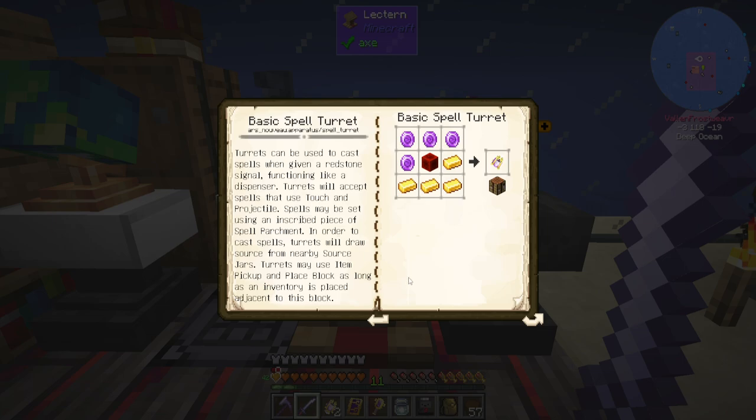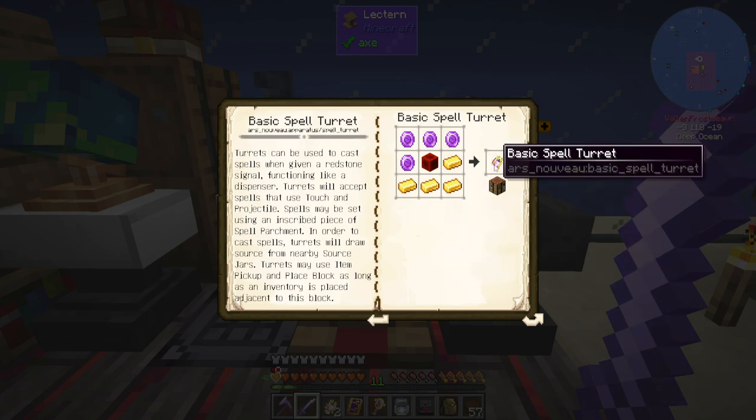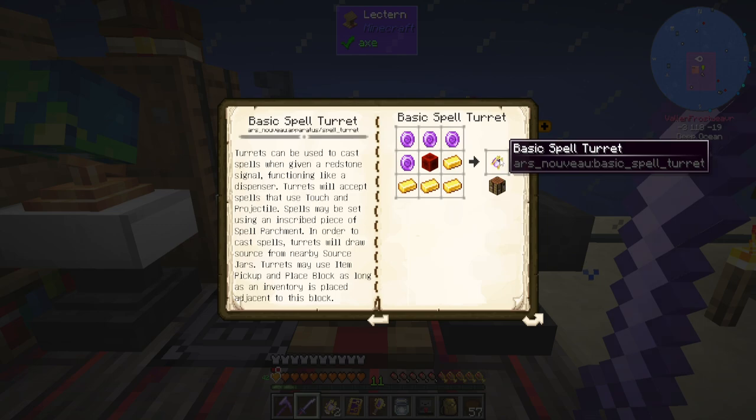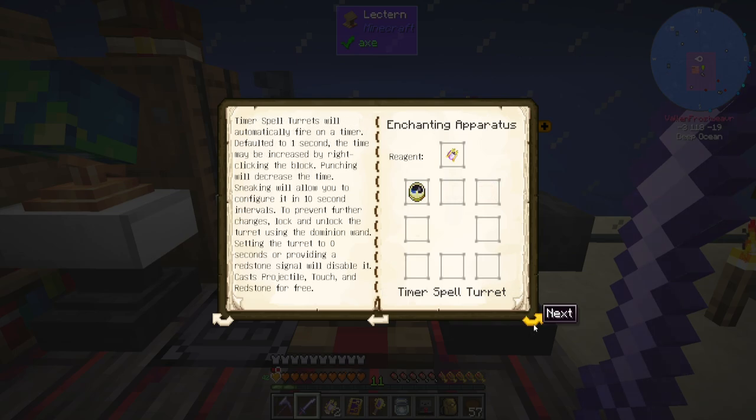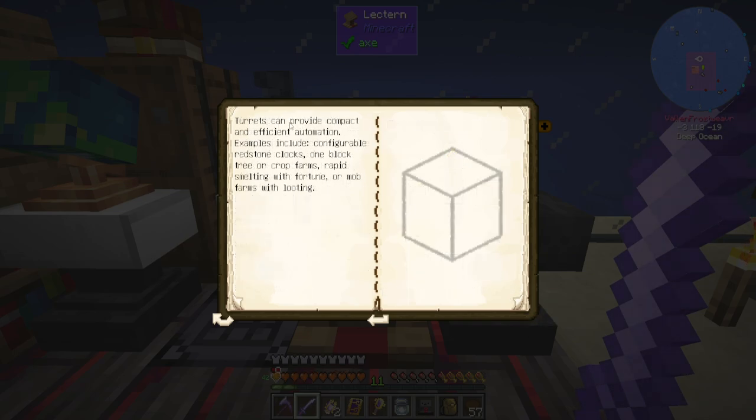Looking up spell turrets: turrets can be used to cast spells when given a redstone signal, functioning like a dispenser. Turrets will accept spells that use touch and projectile. Spells may be set using an inscribed piece of spell parchment. In order to cast spells, turrets will draw source from nearby source jars. They may use item pickup and place block as long as an inventory is placed. So this isn't just something to shoot foes — you could probably set it up to automate several different things. Enchanted spell turrets cast spells at half the cost compared to basic spell turrets. Timer spell turrets will automatically fire on a timer and can provide compact and efficient automation — examples include one-block tree or crop farms, rapid smelting with fortune, or mob farms with looting.